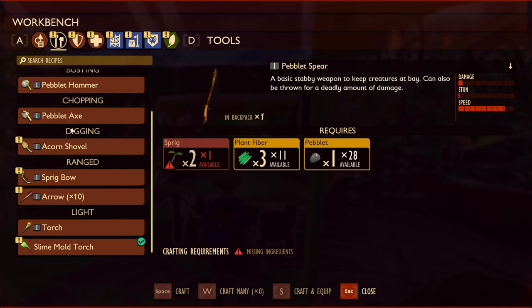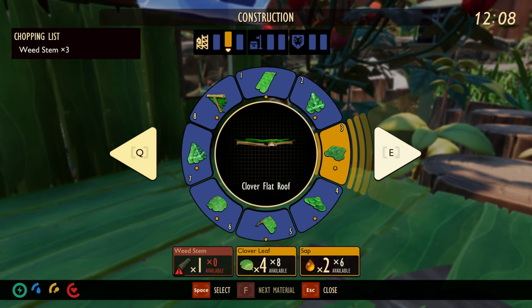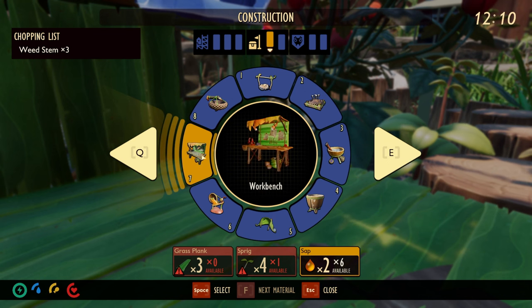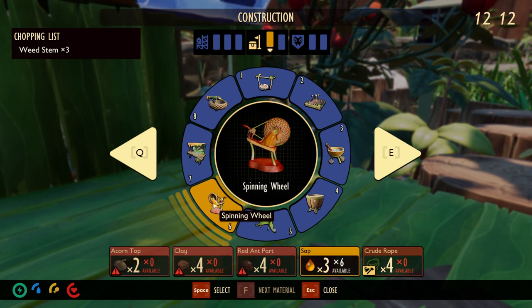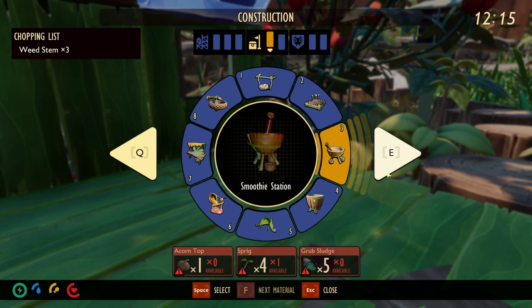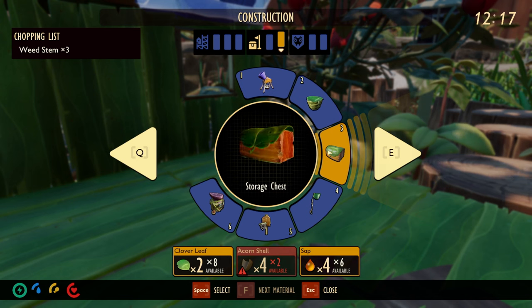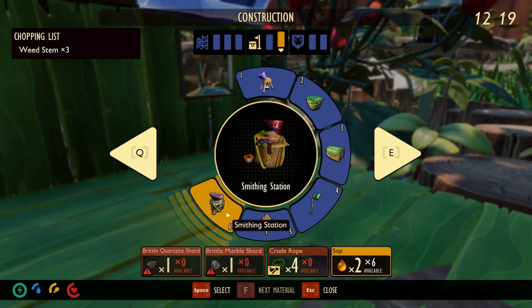Let's see what we need here - is it the smithing table? So there's the workbench and the spinning wheel. We need the spinning wheel as well, and we need some ant parts for that. We also need a water container and the water gatherer - that would be super nice. We have a small chest and a smithing station.